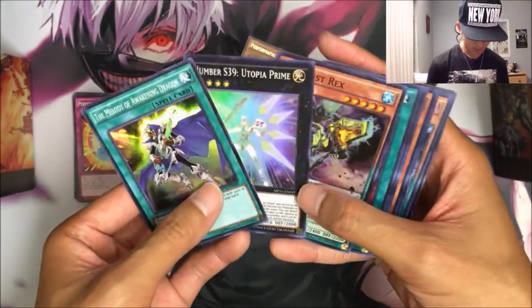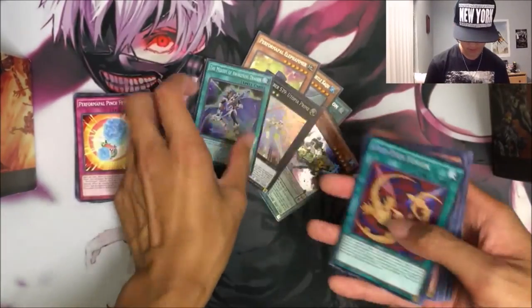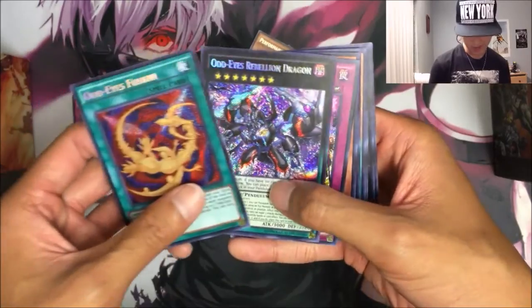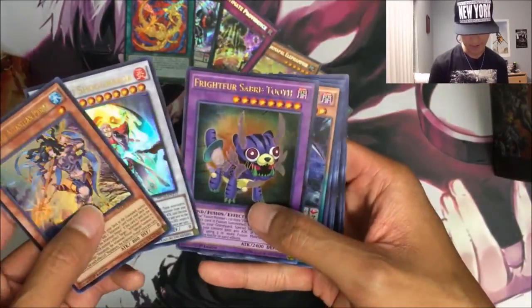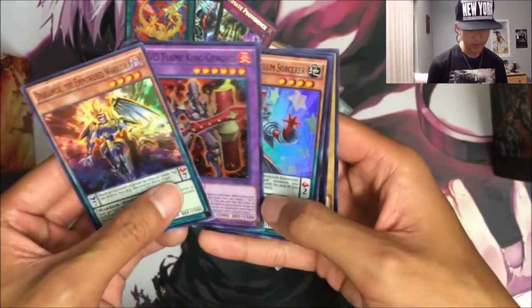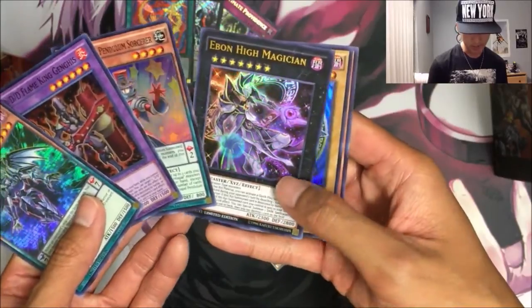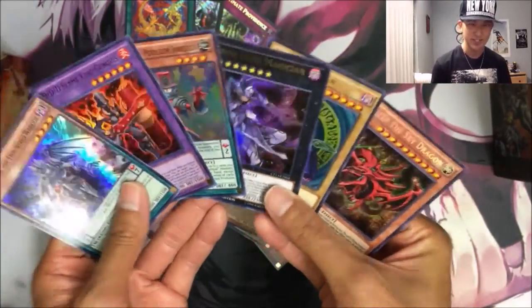So just a quick recap — these are the three rares we got. For the Supers: Melody of Awakening Dragon, Number S39, and Dynamis Rex. For the Secrets: Odd-Eyes Fusion, Odd-Eyes Rebellion Dragon, and Ultimate Providence. For the Ultra Rares: Neptabyss, Shiranui Shogun Saga, and Fright Fur Sabretooth. And for the promos: three Super Rares, an Ultra Ebon High Magician, Dark Magician, and a Secret Rare Slifer the Sky Dragon.